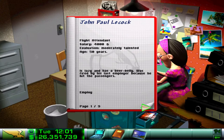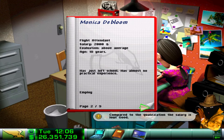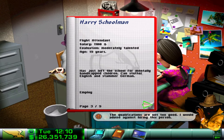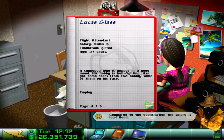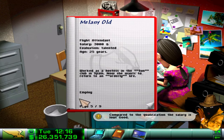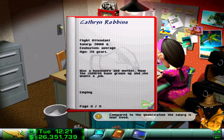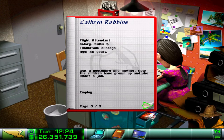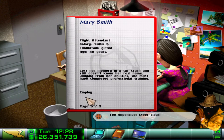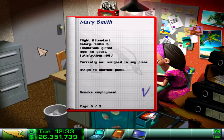What about flight attendants? We've got nine applications, so plenty here. The advisor says qualifications aren't good enough for some. Qualification is good and the salary is low - I'm happy to take gifted. Talented with good salary - we'll take that one. I don't want average, I want gifted or talented. Very talented - we will take. Gifted - we'll take you on as well. That's three flight attendants hired without planes yet, but I'm going to be buying more planes later on in this episode.